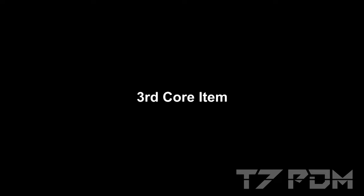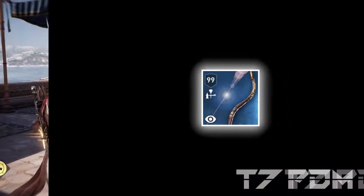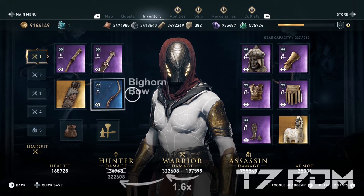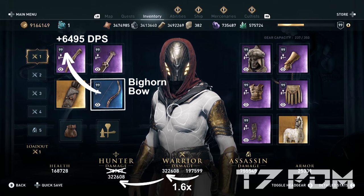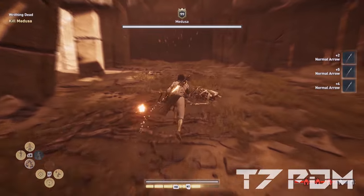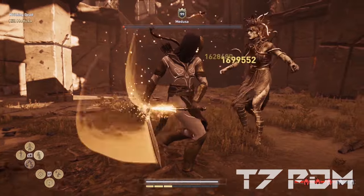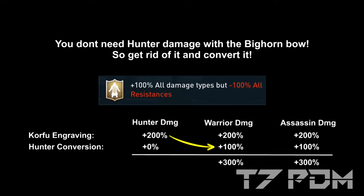And speaking about glitches, the most important item we should use in every build is the big combo. Because the big combo multiplies your warrior damage by a factor of 1.6, as it adds all its 6495 DPS to your left melee weapon. And since it also uses your warrior damage when shooting arrows, it literally makes your hunter damage become useless. And that is a really good thing because we only have to focus on two damage types — warrior and assassin damage. So we can safely use the hunter damage conversion to convert 100% out of the hunter damage and add it to warrior and assassin damage.